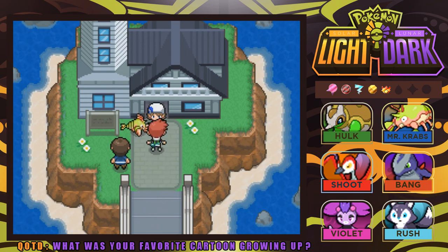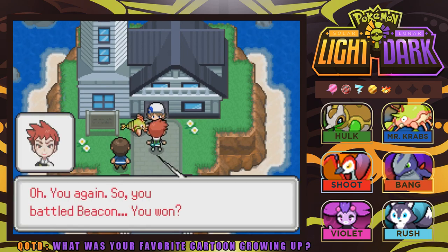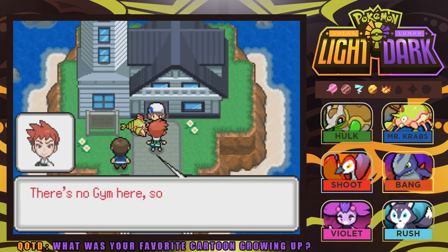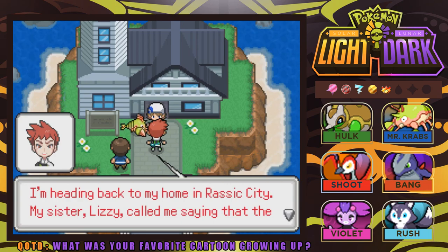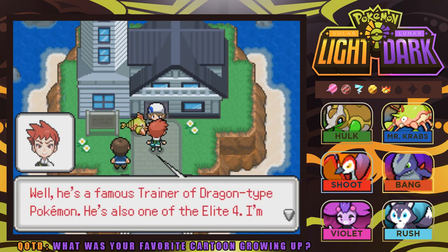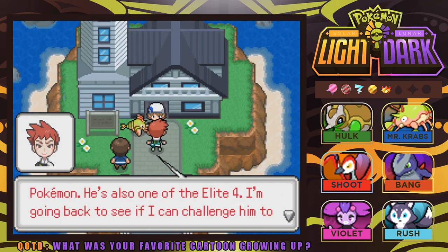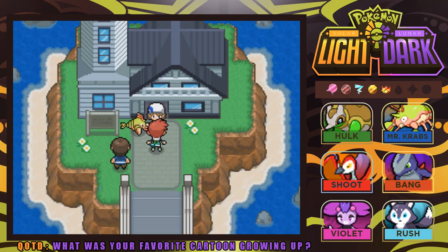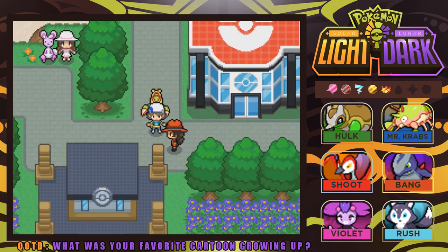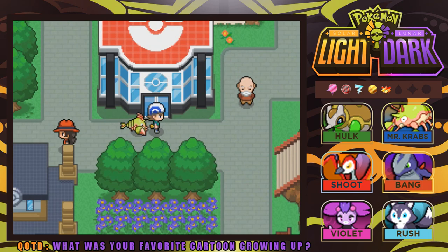Oh, would you look at that — it's Rick again. He heard we battled Beacon and won. He says if we beat him, he must not be that strong, so it'd be a waste of his time. There's no gym here, so this place is pointless to him. He's heading back to his home in Razak City — his sister Lizzie called saying that Dragon Master Rex is there. Rex is a famous trainer of Dragon-type Pokemon and one of the Elite Four. Rick's going back to challenge him.